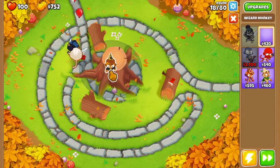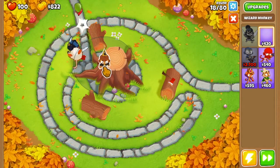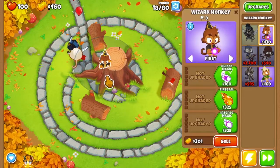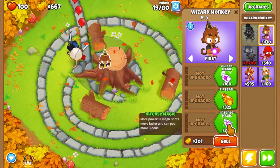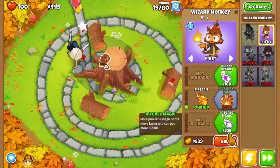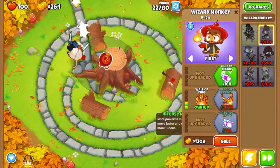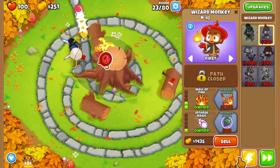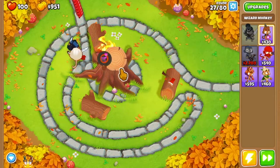We're also going to place our magic monkey on the edge of this tree stump, but more at the start, so that we can put another one to the right of him that will be able to cover this whole thing. This is going to be a 0-4 magic monkey eventually. But for now all we're going to get is wall of fire and monkey sense. Now we've got our wall of fire, and intense magic, and monkey sense.